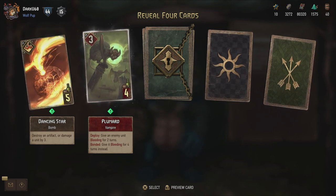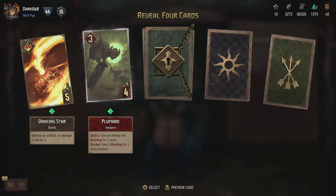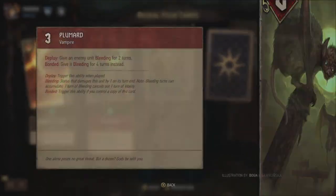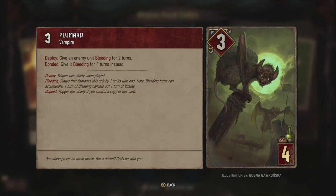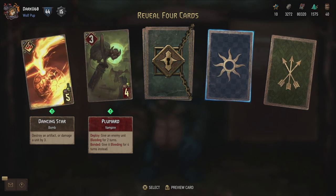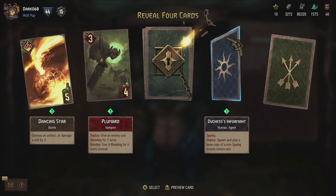Then the Plumert, a little vampire - give an enemy unit bleeding for two turns. And if it's bonded, give it bleeding for four turns instead. Bonded is another thing we've never seen before - trigger this ability if you control a copy of this card. So if there's already a Plumert on the field, you actually give a unit bleeding for four turns instead.